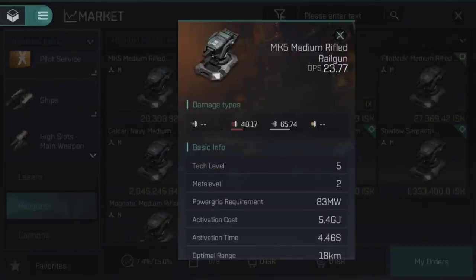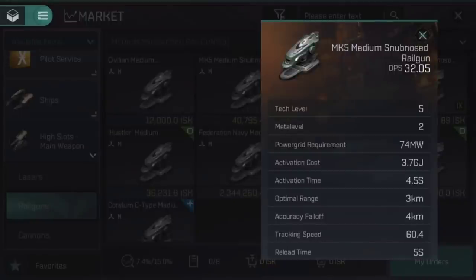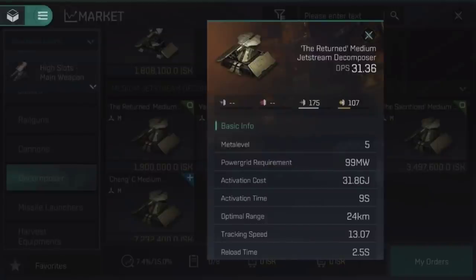Railguns form a midpoint of ideals here. They deal predominantly kinetic damage with a little thermal, making them effective against both shields and armour. Rifled railguns have a solid optimal range and accuracy falloff, and whilst they don't quite reach the ranges of strike cannons, they do have significantly better tracking. Snub-nosed railguns have the shortest optimal range and accuracy falloff of any turret type, but they also have the highest raw damage. Finally, decomposers deal predominantly kinetic damage with a little explosive. Notably, decomposers do not have an accuracy falloff — if you're not within optimal range, you won't hit, simple as that. They have middling ranges, middling tracking capabilities, and also use an extraordinary amount of capacitor per activation cycle.